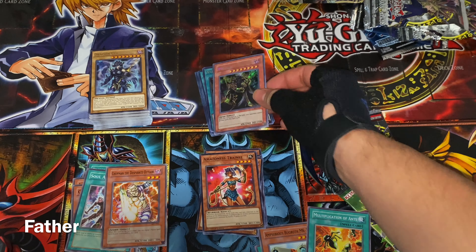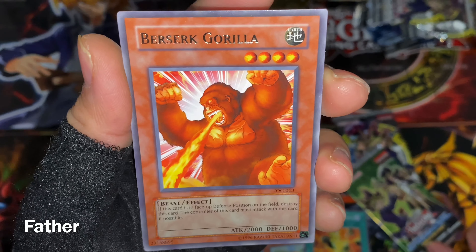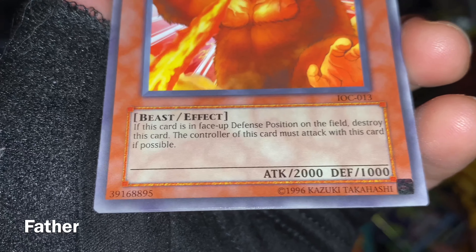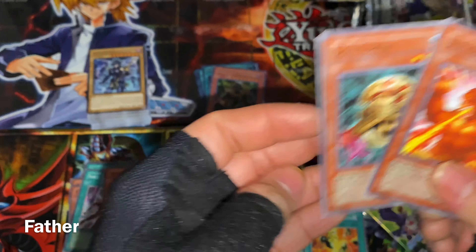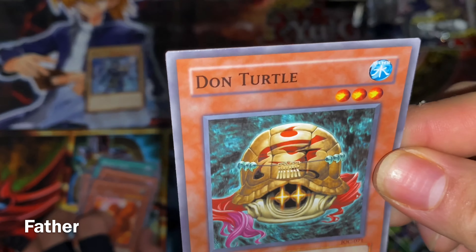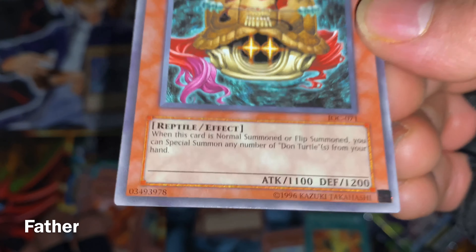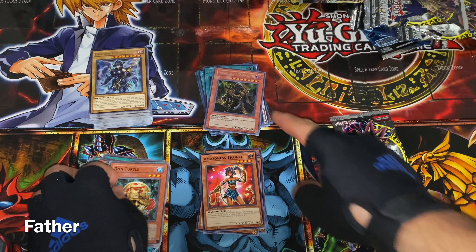Leaving Invader of Darkness on top — it's very very cool. Next card is Berserk Gorilla — a gorilla spitting fire out of its mouth, it's a beast going berserk. Then the last card is Don Turtle — a very old turtle, it's a reptile. That's insane.